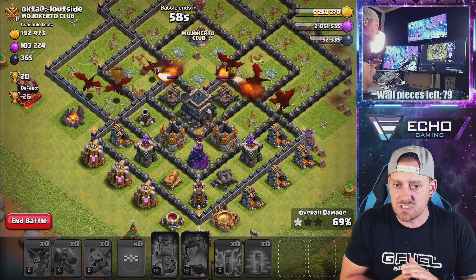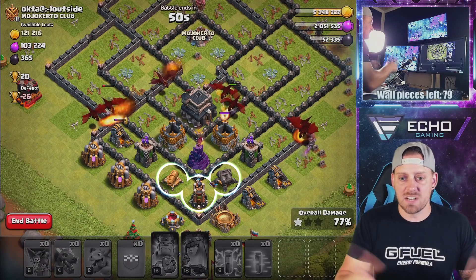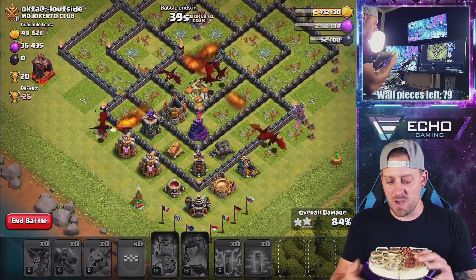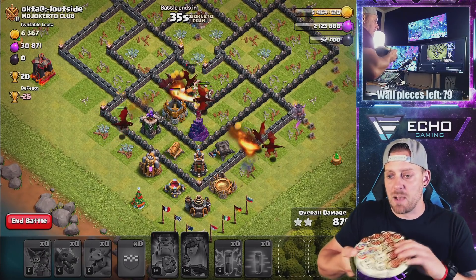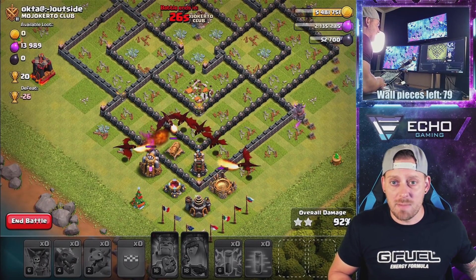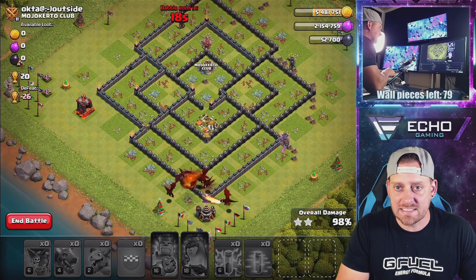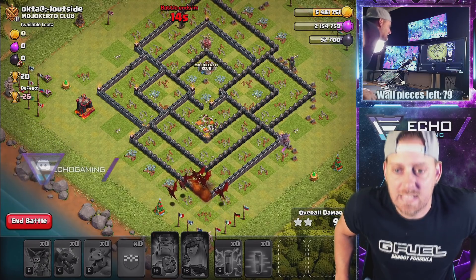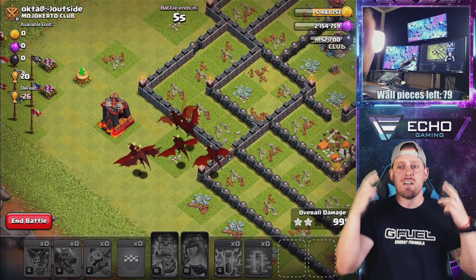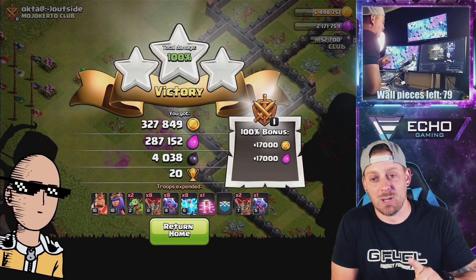Looks like there's only two Archer Towers left, two X-bows on ground, a Wizard Tower, and some cannons and a Bomb Tower. This is going to be a triple. While you watch this triple, let me show you the pizza that Brody made — pepperoni, peppers, and mushrooms. What kind of pizza is your favorite? Then — no! We're looking at a time fail. These dragons are not going to be able to get enough of this base. 20 seconds left — it's 99%! 10, 9... I think I can get it. 5, 4, 3, 2, 1. Told you we'd get it! But that was close. Zap Drag worked — we got to try it again.